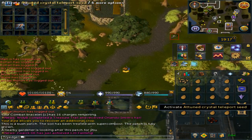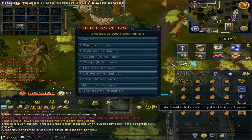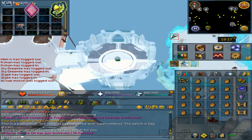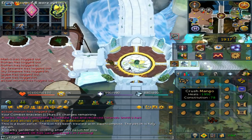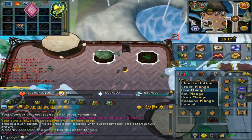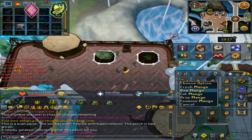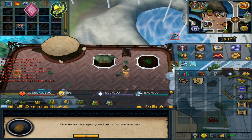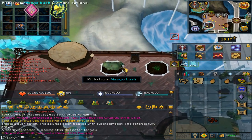If you have an attuned crystal teleport seed, click on it and hit option 5 on your keyboard — it will take you to Prifddinas. Once you have a fairly full inventory, you can either crush the fruit or use the fruit on the nearby elf or tool leprechaun to note it.